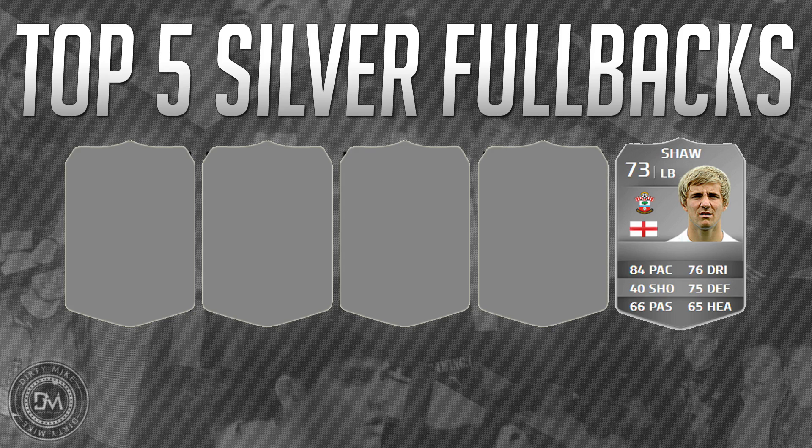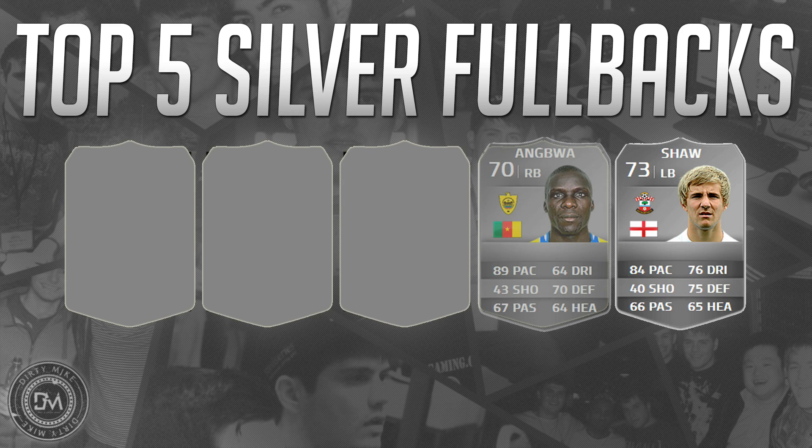At number four we've got a player — I have no idea how to pronounce his name, I'm going to go with Engwa. He's five foot nine, three star weak foot, three star skill moves, with the early cross taker trait. He has 91 acceleration, 88 sprint speed, and 85 jumping. He's just a lot better than his card value suggests. Another outside defender that's not great at attacking, but his defense is on point — locked and loaded, going to shut down the opposition.